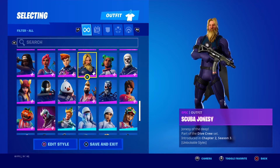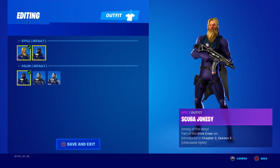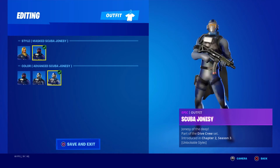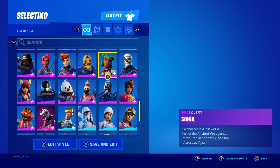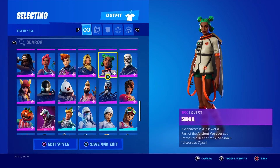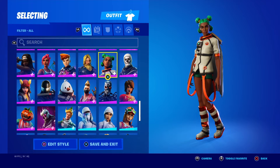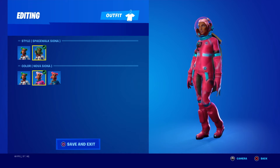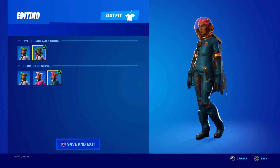Scuba Jonesy is next up on the list — Mast, Tactical, Advanced. Then Siona — I was never confirmed how to say her name. Came out back then with Spacewalk, Nova colored, and blue styles.